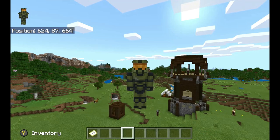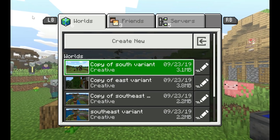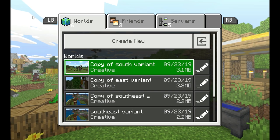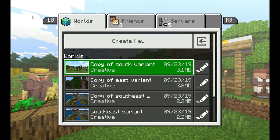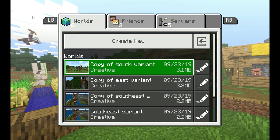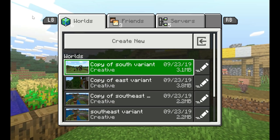What if I told you everything you think you know about outposts is wrong? People have been saying there's one spawning spot per outpost — I'm here to tell you that's wrong. There are three types I've identified, and there are possibly eight total. Right now I've only found three variants: the South, the East, and the Southeast.